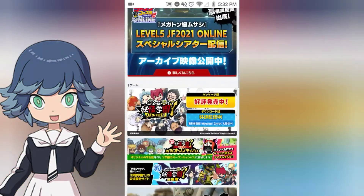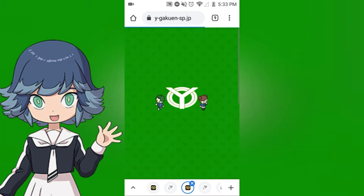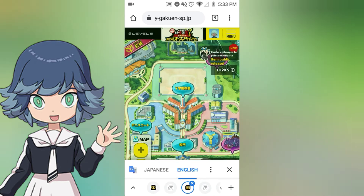You scroll down here to this little ad right here saying you can get your own Jibanyan hat. But we're going after the Komasan hat today. The same rules apply for the Jibanyan hat, so if you also want to get that one, go wild. This is just showing you how to get the Komasan hat because that's specifically what I want.